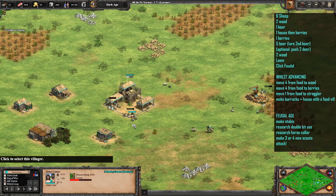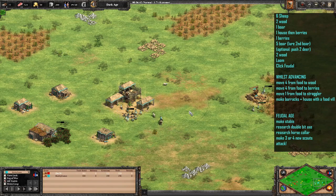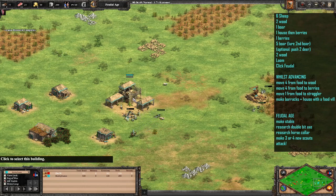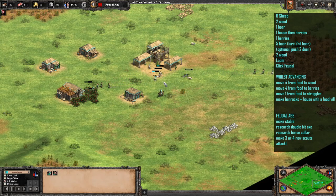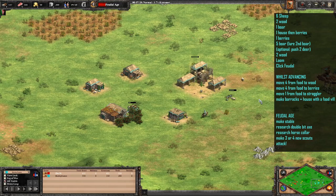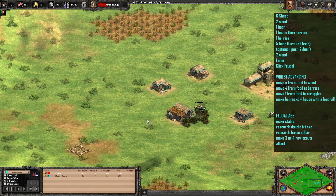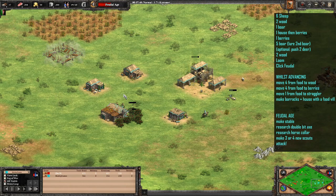We're just getting that next deer in — an ibex — and then we've clicked up. We're gonna send four villagers over to wood at the main wood line, four over to the berries, and one over to straggler trees once that sheep or turkey is finished, and one back onto the deer with the others. At this point you want to be making a house and also a barracks — the barracks generally needs to be starting around 50%. I probably could have used one of the berry villagers to make the house and barracks, but I took one from the deer to do it, which was probably the wrong thing in hindsight, but it didn't make much difference.